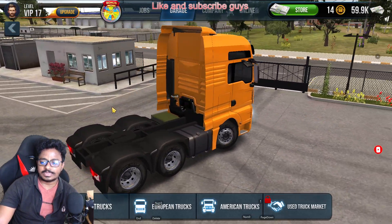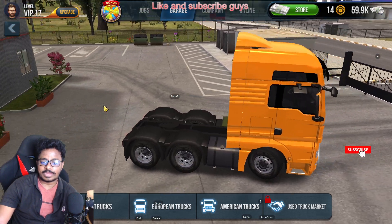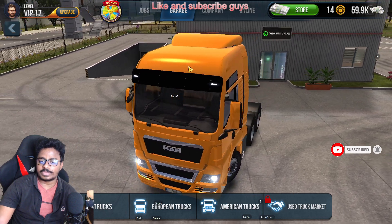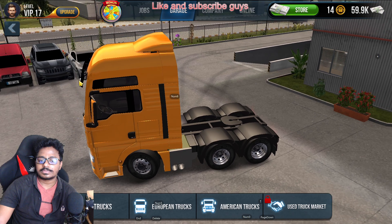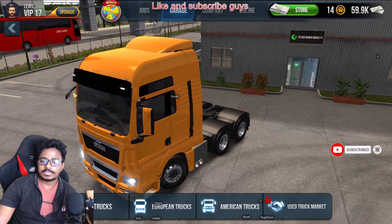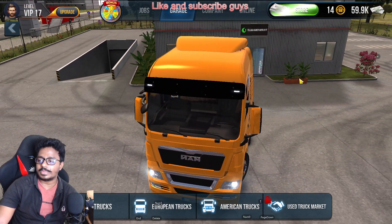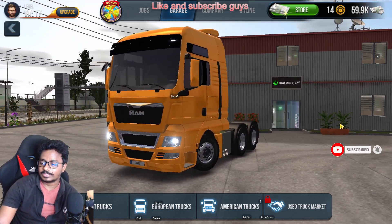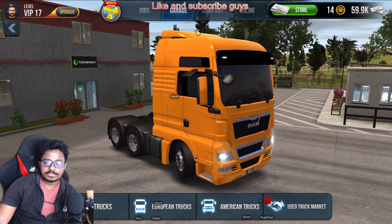This is the outside view of our company after we have upgraded it. You can see some parking, other cars — an Audi and something else also appeared. After upgrading, the outside view has changed like this.